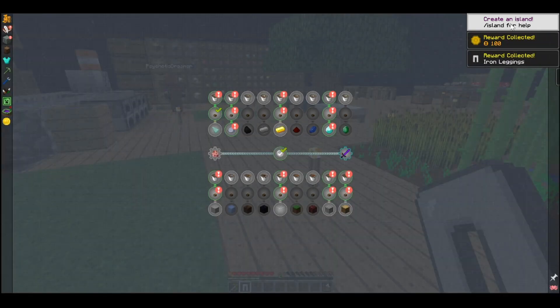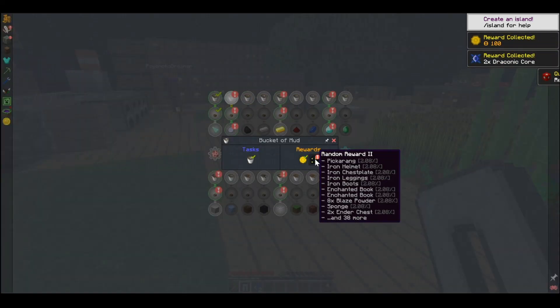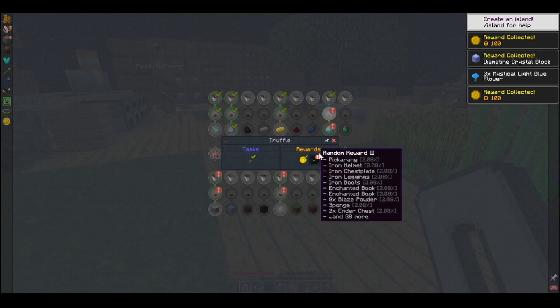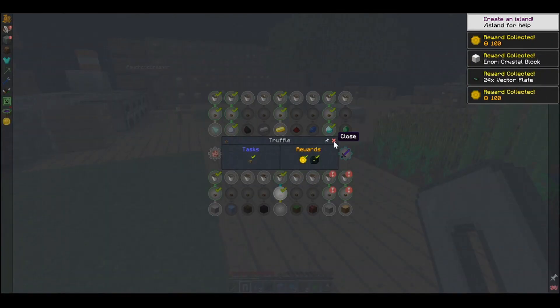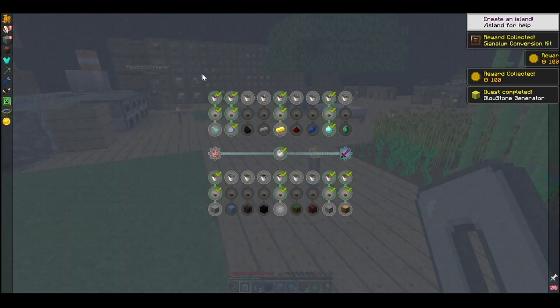I know that under this 'create an island' thing is the button to get all the rewards. I can't get rid of that stupid button, so I'm just gonna go through this. It looks like we still have one, two, three, four, five, six, seven, eight, nine, ten left.